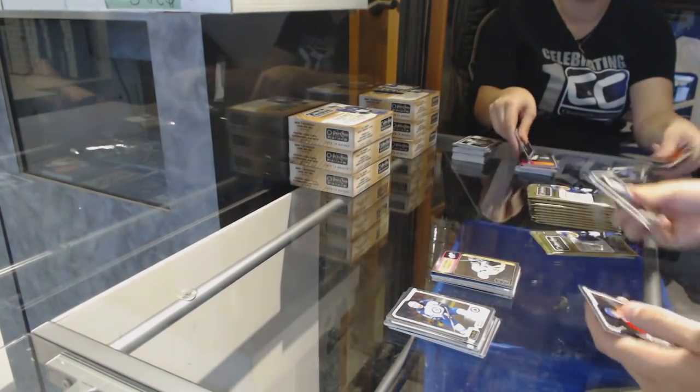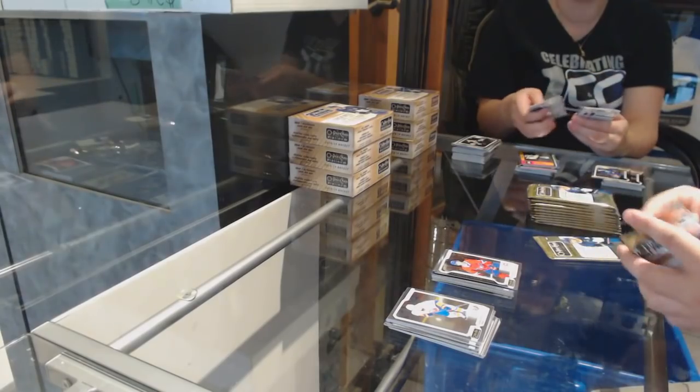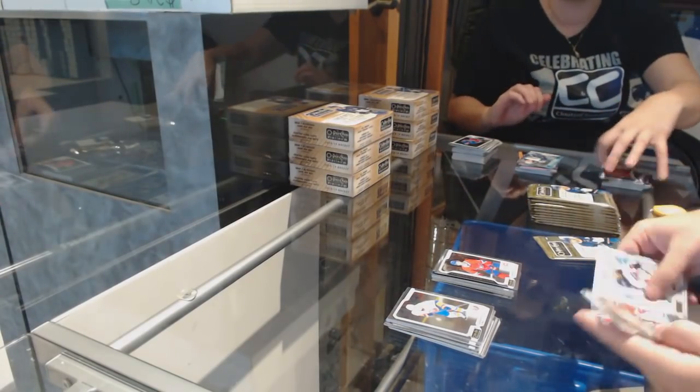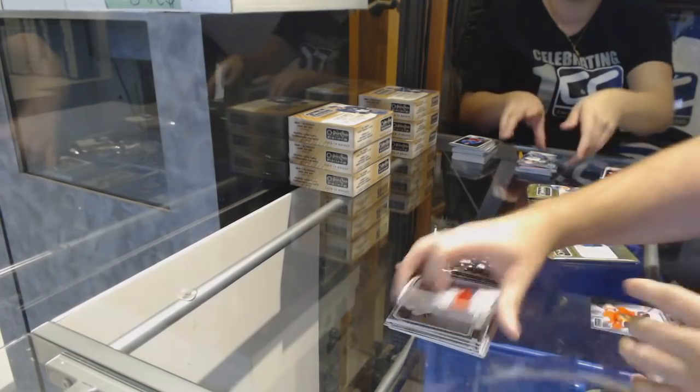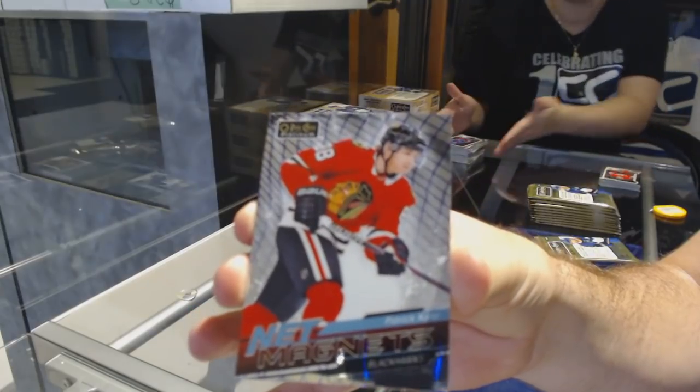We've got a Retro for the Penguins of Sidney Crosby and a Caufield Marquee Rookie for the Montreal Canadiens. Sam Steel Marquee Rookie for the Anaheim Ducks and a Net Magnets for the Chicago Blackhawks of Patrick Kane.